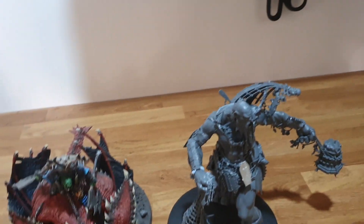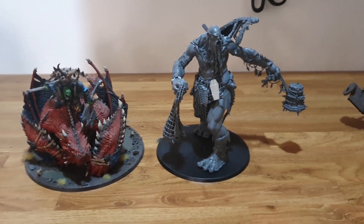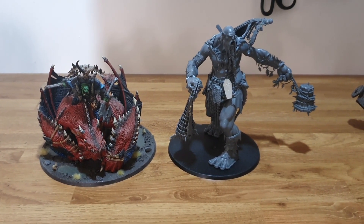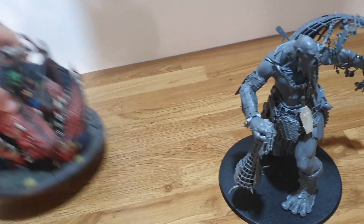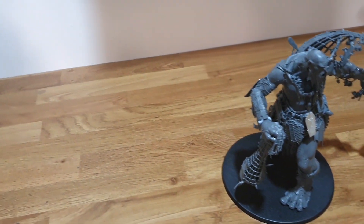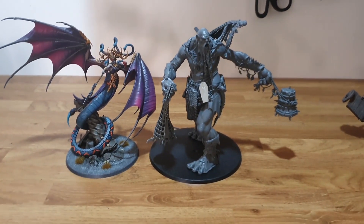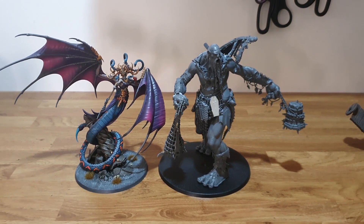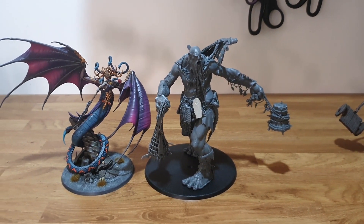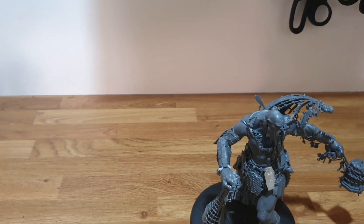These things come on a big round base — same size as a Zombie Dragon base, but smaller than the Maw-Crusher base. I apologize, my Maw-Crusher isn't glued to the base either; I'm going to do some stuff with the base. So yeah, the Maw-Crusher's base is quite large. I also have a Mourngul — just showing off a few random things here — and you can see the Mourngul is almost as tall as the Mega Gargant. Really cool.